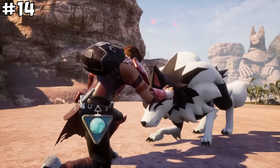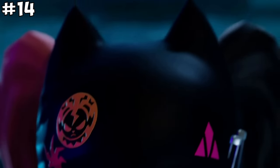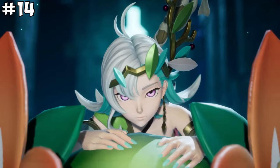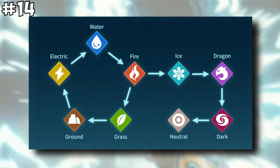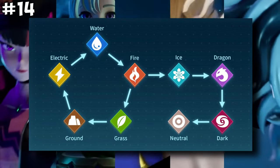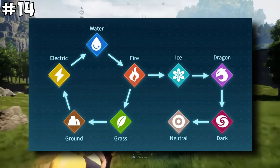Pal World borrows the elemental type system from Pokemon. Keep in mind that using the right element of a pal against another will give you increased effectiveness against particular enemies. Keep the type effectiveness chart in mind when building your team and selecting which pal to use in combat.